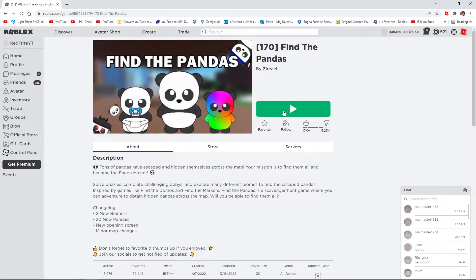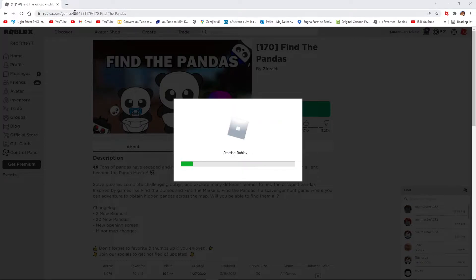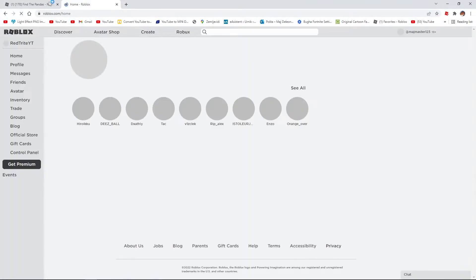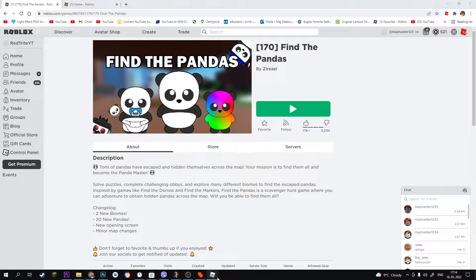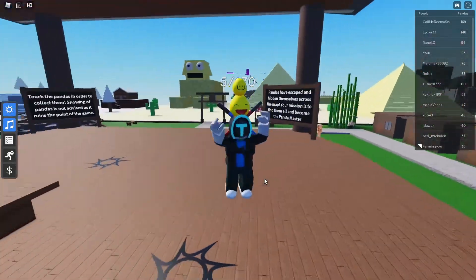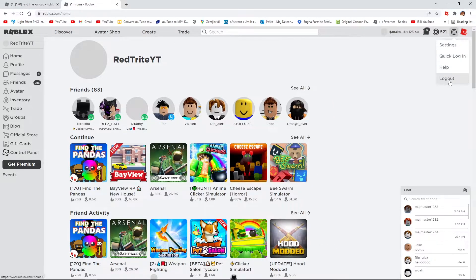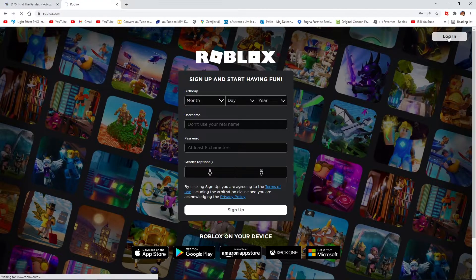Let me join one game — let's find the founders. I'm gonna type Roblox again so I can join my second account. Now we're gonna see what's going to happen. As you can see, here you can find the pandas joining the server — easy. Now let's join into another account. Let me log out of this one and log in to the next.